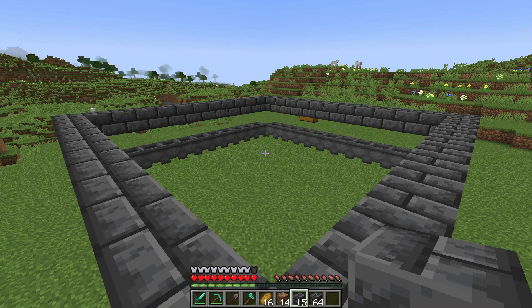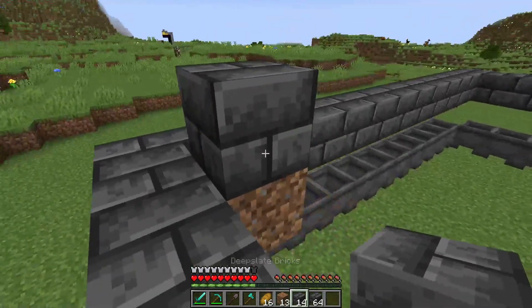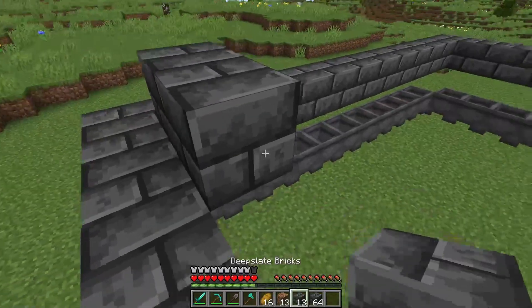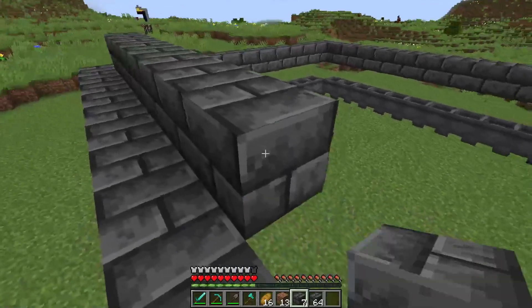Now that we've completed that perimeter, we can go ahead and place a temporary dirt block here, build up a block just like this. We can remove that dirt block and then we can create another perimeter around this area one block higher, just as I'm doing right here.